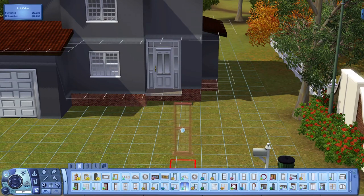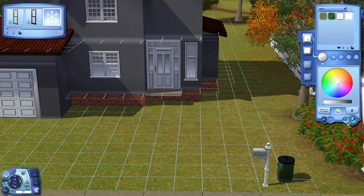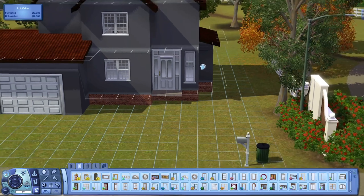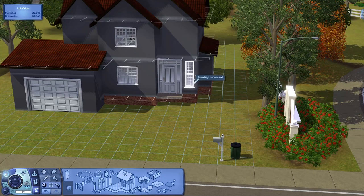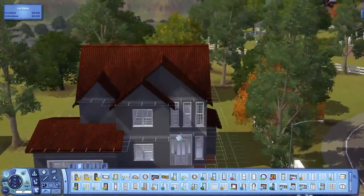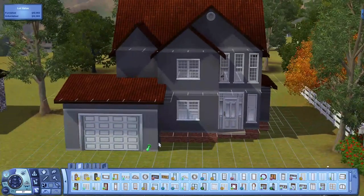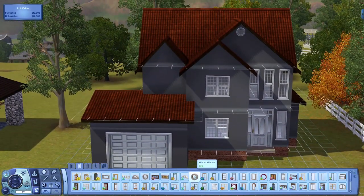Over here I want the skinny window that also came with Ambitions. I'll press R, collapse the patterns, go to Miscellaneous and make it white — then press E to copy and place it. I'm also pretty sure I can fit a window right here: that one is base game and it's called the Winner Window, so that should fit up here.